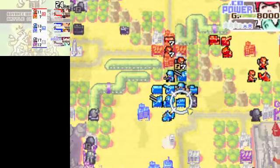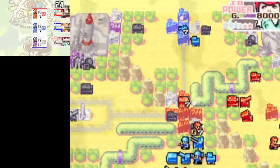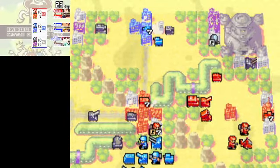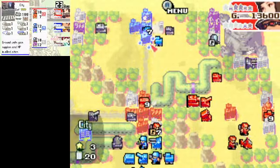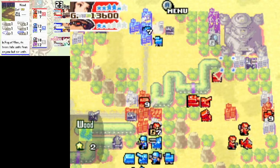Wow — she did 90 to a Neotank with a rocket? Those comm towers are nuts. Of course, this is Kindle's boost we're talking about. Surrounded is actually a difficult mission. Like, I still think you would struggle with this no matter what setting you were playing under.